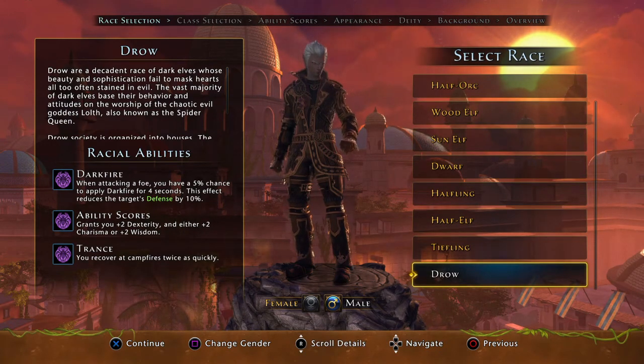The final option is the Drow — plus two dexterity, plus two charisma. The racial ability Dark Fire gives you a five percent chance when attacking a foe to apply Dark Fire for four seconds, reducing the target's defense by ten percent. This is a very strong buff just for being a certain race. Combined with the Halfling's deflect bonus and the Half Orc's critical severity, there are a lot of very nice options here.